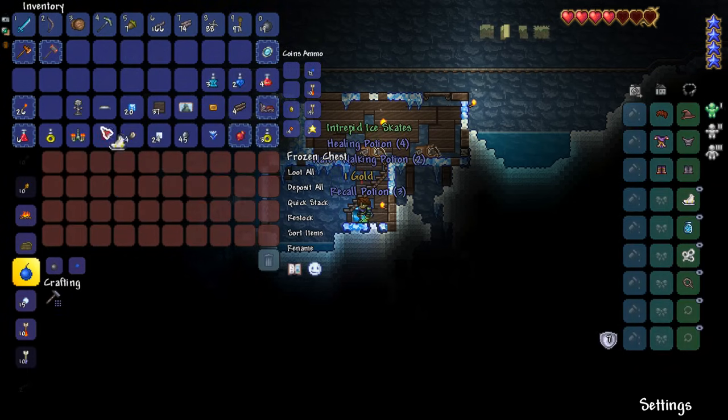We got ice skates with a modifier — more ice skates. I think our first one didn't have one. Hasty — maybe movement speed's better. Anyway, we'll still grab the loot.